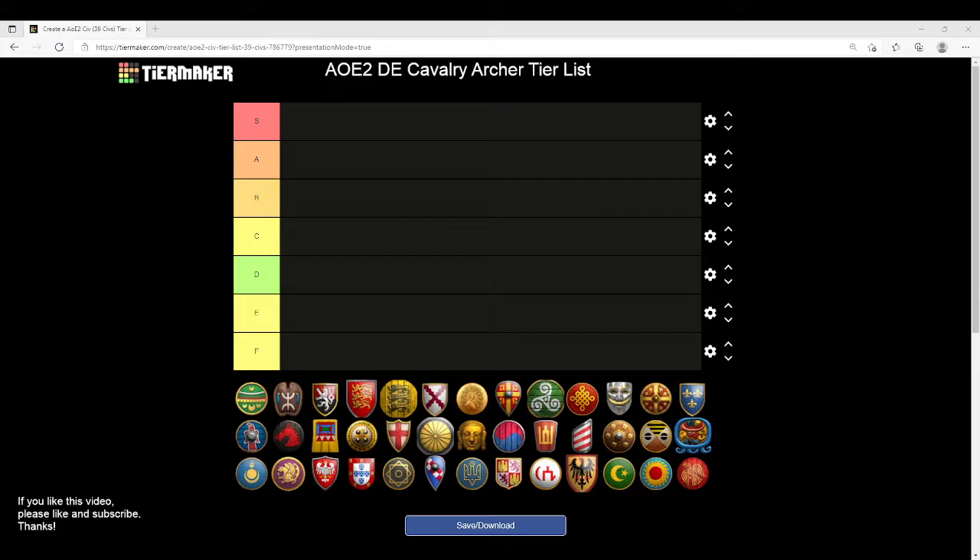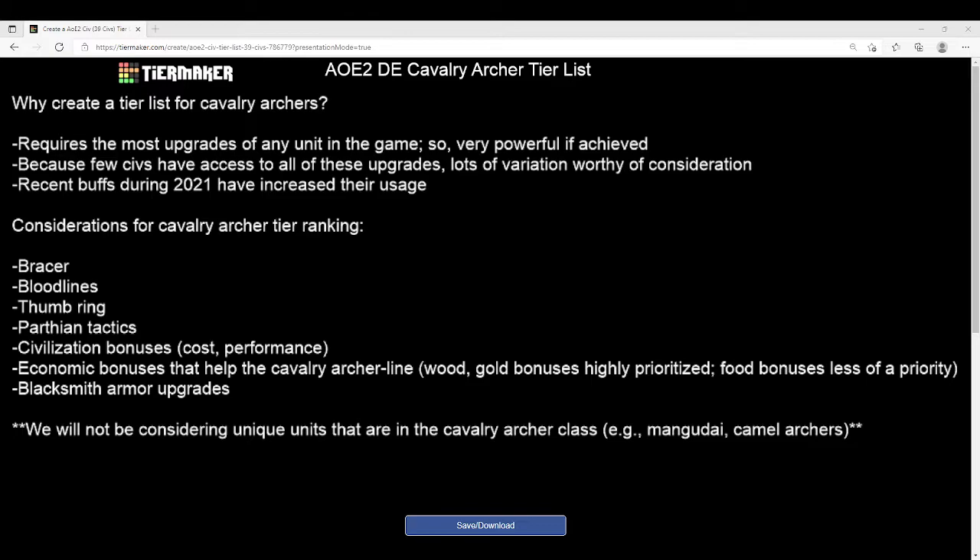So we're going to be talking about the Cavalry Archer, and today I want to do this video just a little bit differently. There's actually a lot to talk about with this unit, so I really want to get us set up correctly. The first reason for a tier list is that it requires the most upgrades of any unit in the game, so it's very powerful if you can get there. However, because it can be very powerful, few civilizations have access to all these upgrades, and so there is a lot of variation among Cavalry Archers across civilizations.